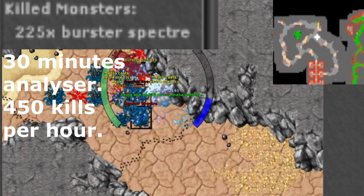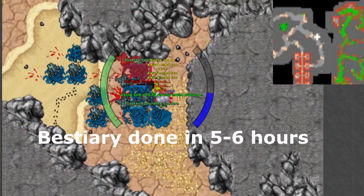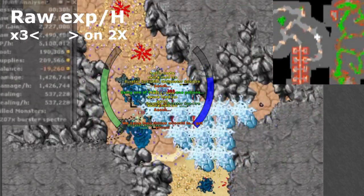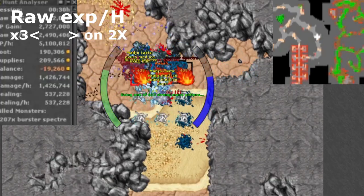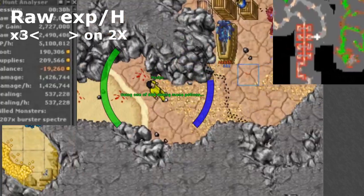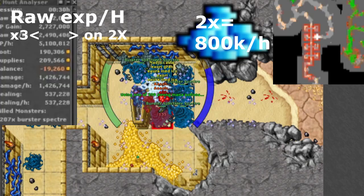Killing 400 Burst to Spectres in one hour means you will have around 6 hours here to finish the best area, which is totally fine. The analyzers come from my elite knight. As you can see here, I barely break even on a normal hunt, and I expect the loot to be around 800K per hour during this event.